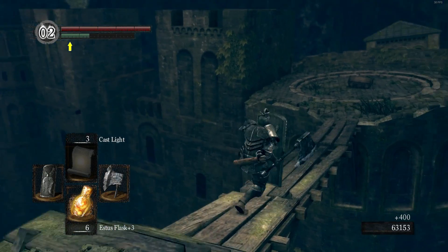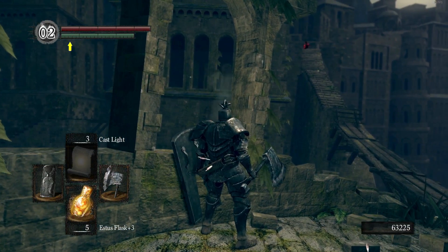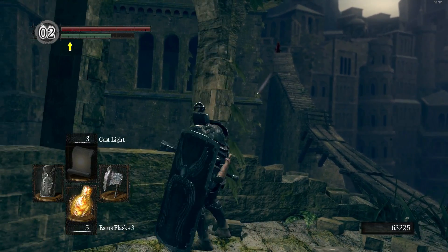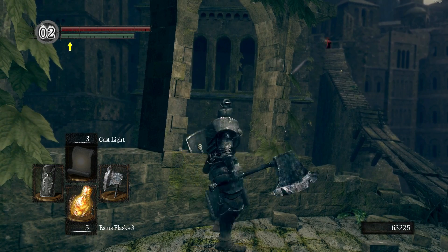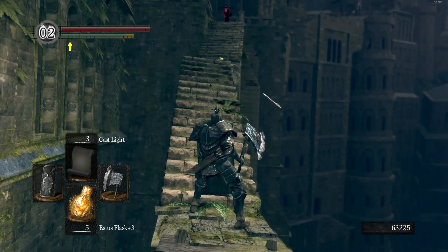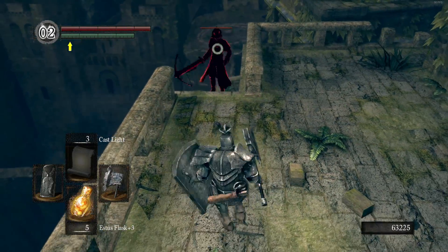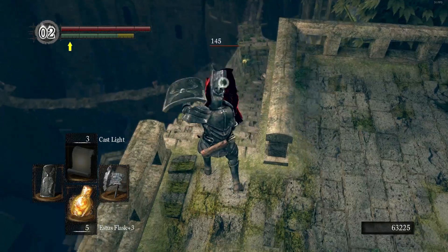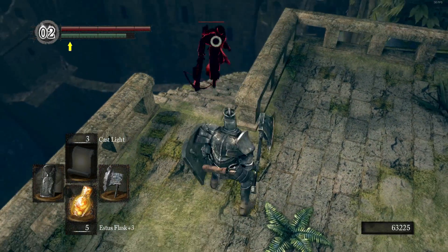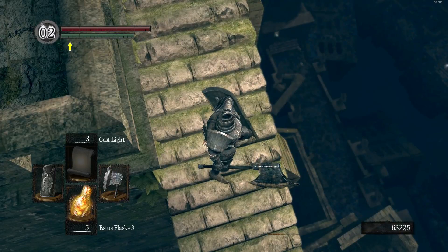Chester has invaded. That shot hurt. He's probably going to just shoot you from range the whole time. I'd advise having a 100% block shield with good stability to get up to him. Then get to safe ground, get a good shield, and just push him away. He likes to kick, he's kind of a crazy man — just push him off the cliff.